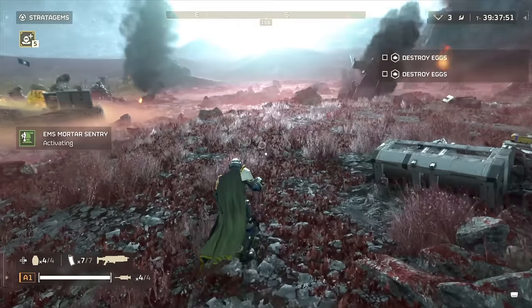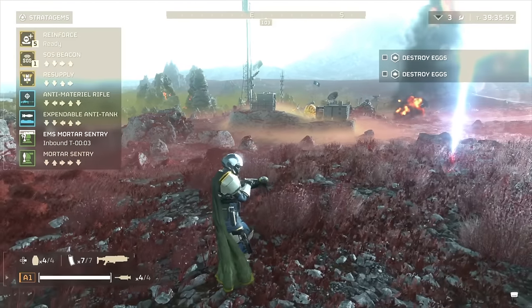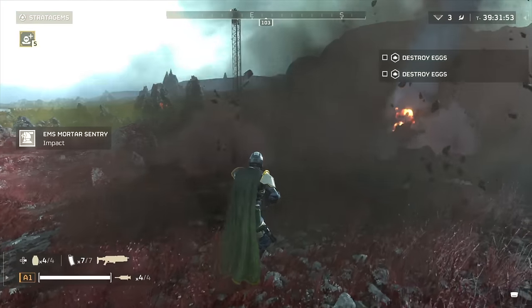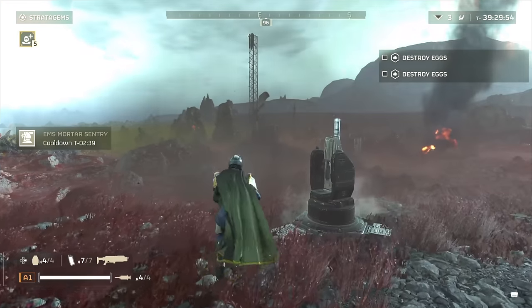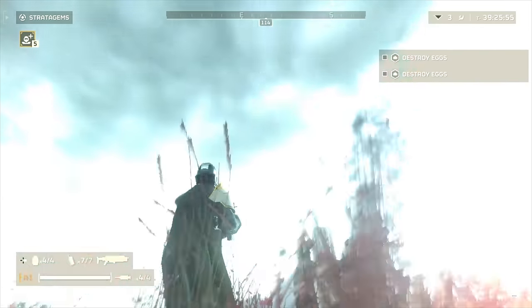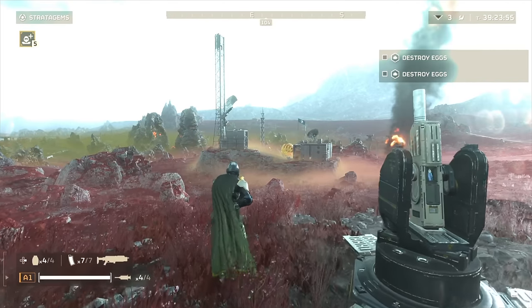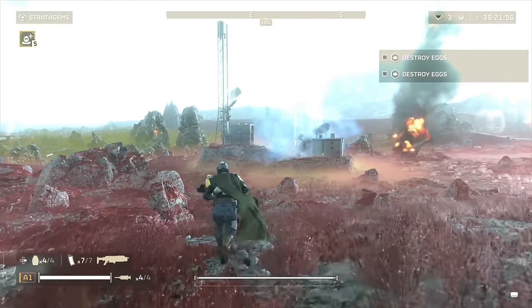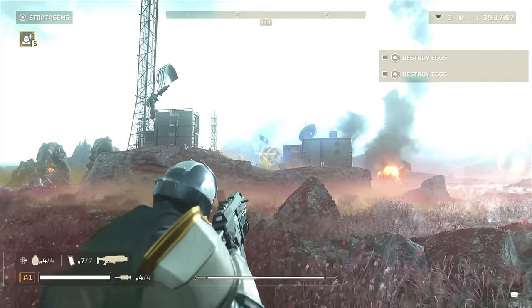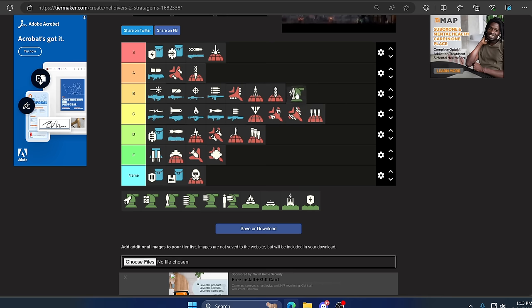Up next is the EMS Mortar Sentry. This is a mortar that fires non-lethal bursts — when it hits the ground it disrupts everything, especially the automatons. When automatons are just standing there stunned you can pick them off with ease, and you don't have to worry about murdering your friends. It's functional and sets up for a lot of combos. I have to put this one pretty high in B tier.